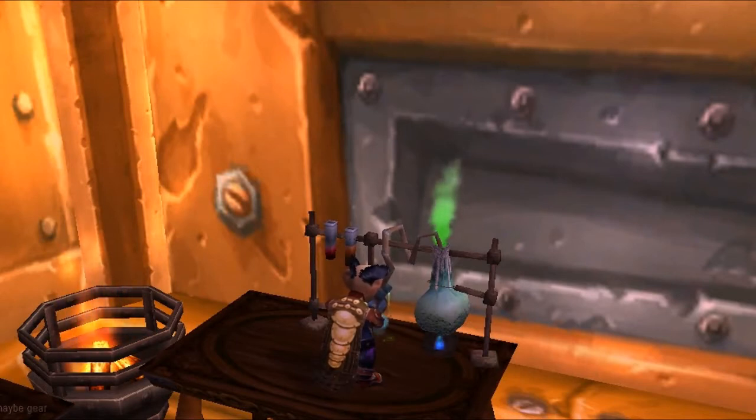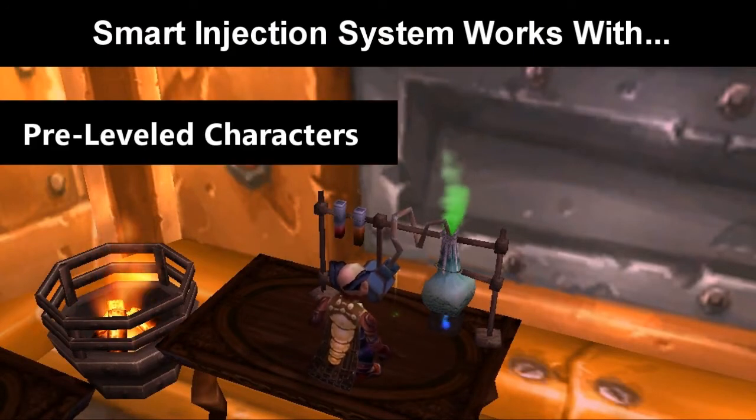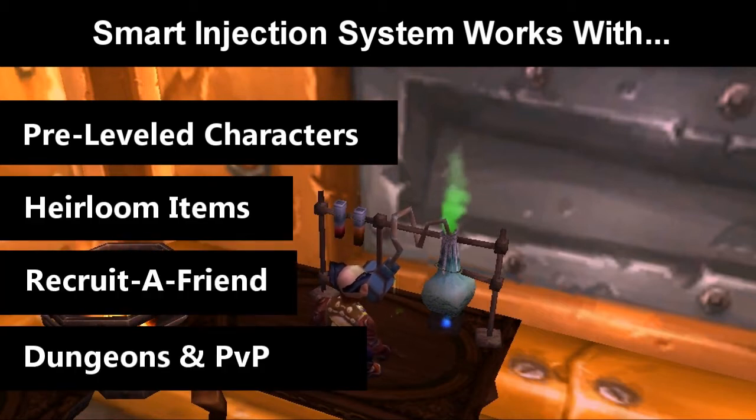We had to get back into the lab to cook up a change of our own. When it was first introduced, our Smart Injection System, or SIS for short, was a game changer. For the first time ever, players could use a leveling guide with their pre-leveled characters, or with heirlooms, Recruit a Friend, or while also doing dungeons or PvP. This feature was, and still is, exclusive to Zygor Guides. But the shattering destroyed more than just the landscape inside the game — the old Smart Injection System was affected as well, and what worked before no longer applied to the current state of the game.